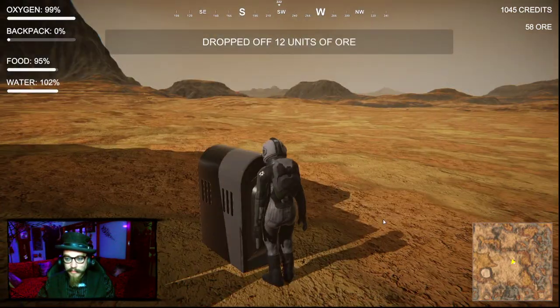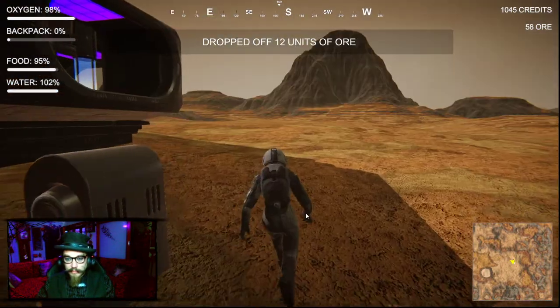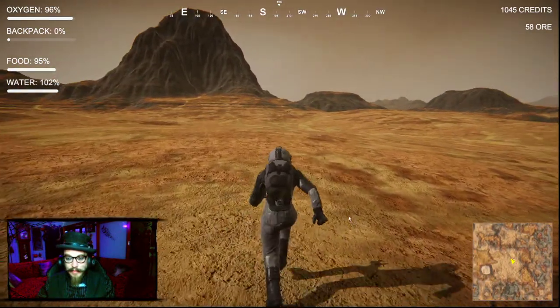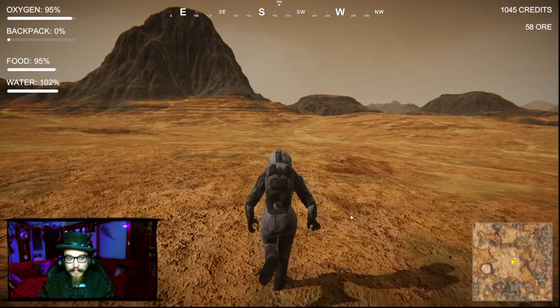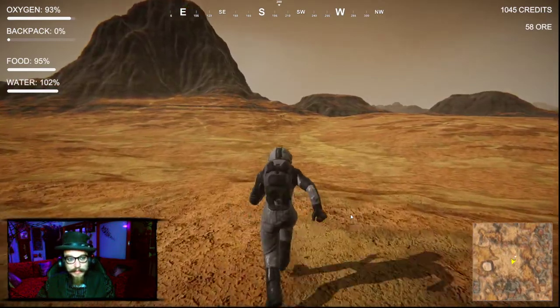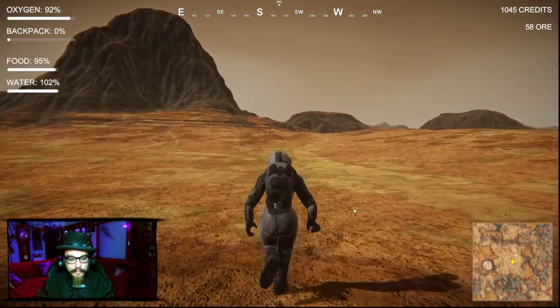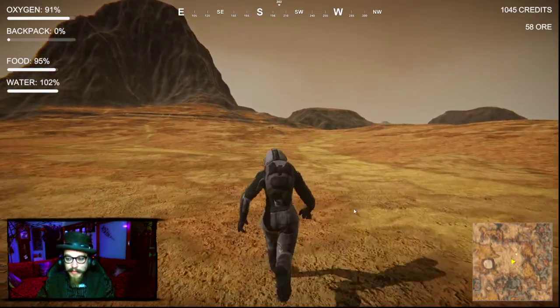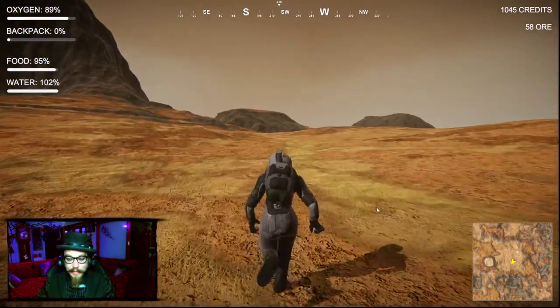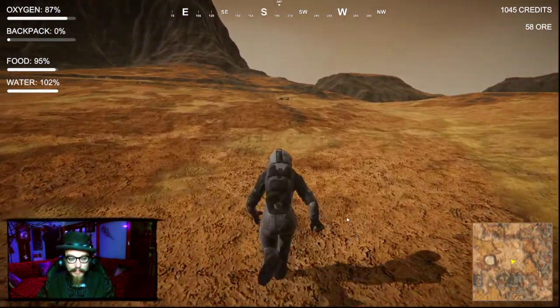Drop it off. Maybe I should explore this way - is there any ore this way? I see something in the distance. I'll take that. My oxygen keeps going back up to like 100% every time I drop stuff off at that little place - I must be able to drop stuff off and get some air. Which is nice. I like to be able to breathe.